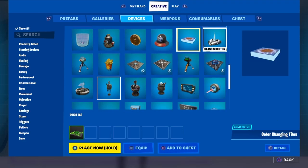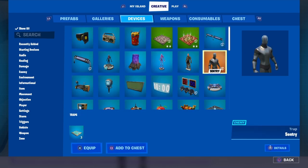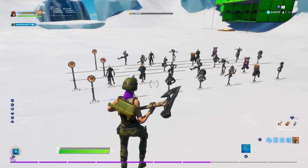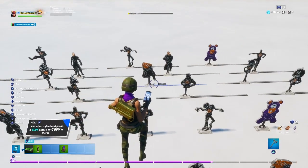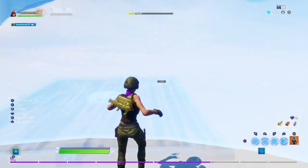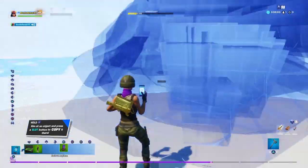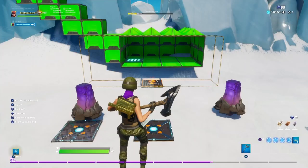Now you need to get your targets — go back to the creative phone and go to devices. There are different targets you can pick. I'm gonna pick all three: the sentries, the shooting range gallery targets, and the creature spawner. I usually pick a few of the targets, especially the moving side-to-side ones, and just spam them around the area. The sentries and creature spawners — place them around the area and they'll spawn once the game starts.